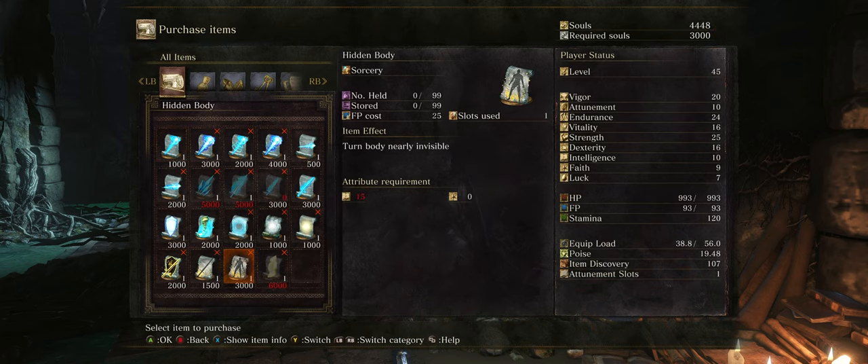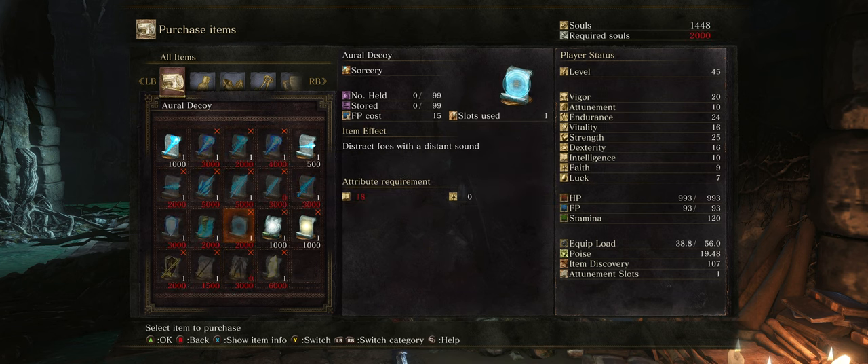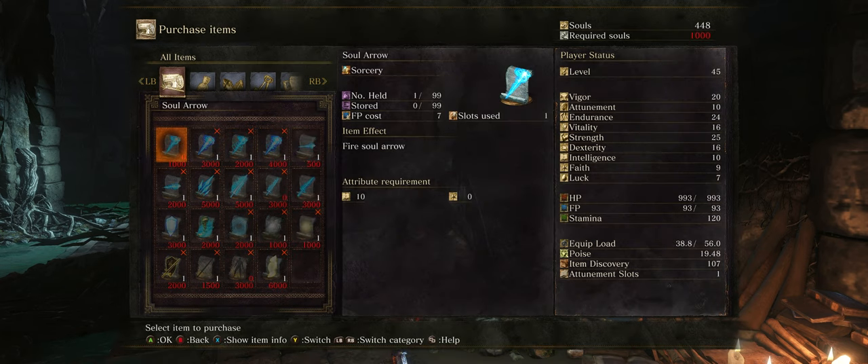The first sorcery I recommend is Hidden Body — it allows you to turn your body invisible. I also find both the Farron Flash Sword and the Farron Greatsword to be excellent, only because I lean toward melee builds even when using sorceries. In addition, the Farron Hail is an excellent projectile with its shotgun range. You could try a few of the other ones if you really want to go into sorcery.